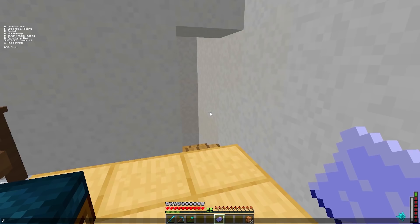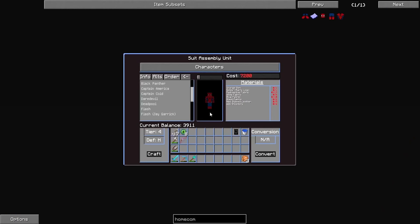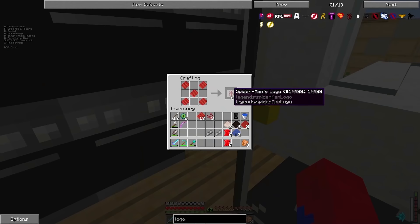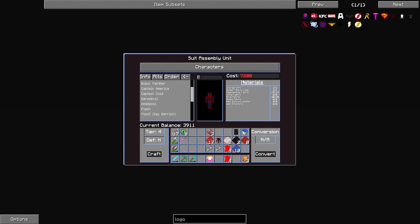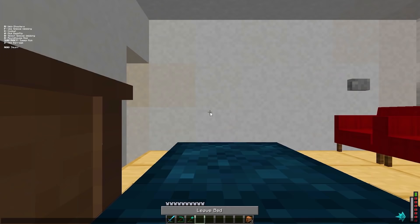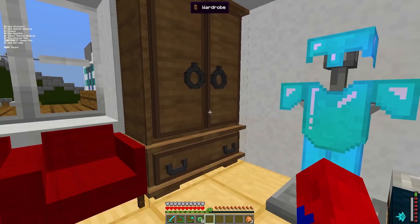After taking out the Green Goblin, I realized I had a new blueprint for a new suit — the homecoming Spider-Man suit. That was definitely my favorite Spider-Man movie and I was going to get the suit from that actual movie. I had most of the materials already but didn't have enough points to create it. I needed to go kill more things — maybe I'd get a lot of points for killing the Ender Dragon.